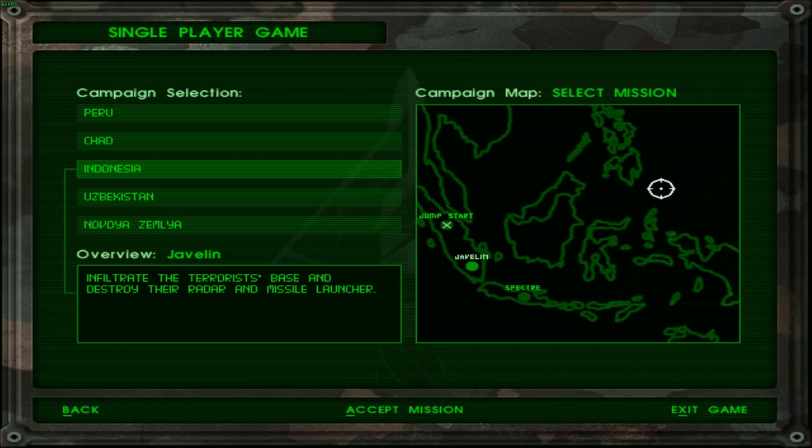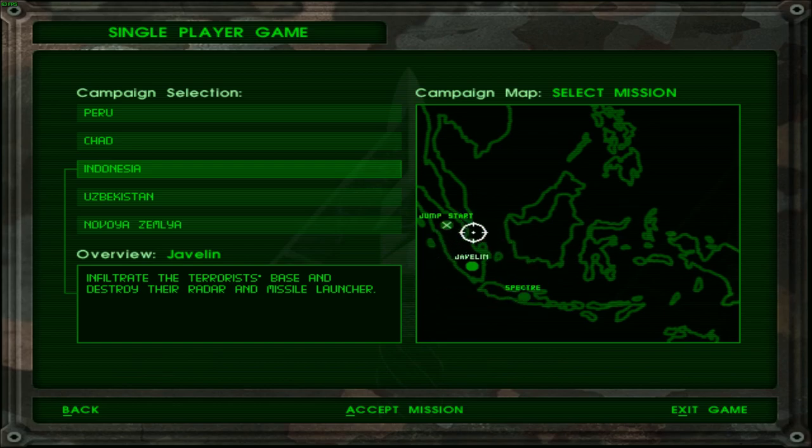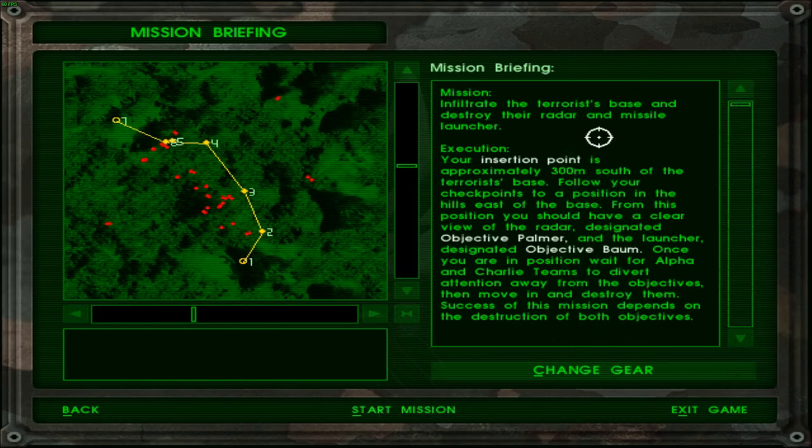Greetings fellow Oathlings, welcome back to Delta Force. Today's mission is Chaplin. I previously got confused — just before recording this I accidentally started off with Mission Spectre, and it wasn't until the end of the mission briefing that I realized this was the mission that had been unlocked. This was one of the two optional missions we could have targeted for this campaign. The mission is simple: infiltrate the terrorist base and destroy the radar and missile launcher.